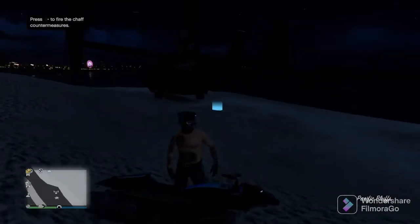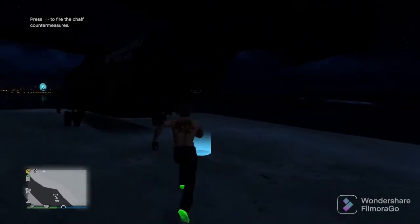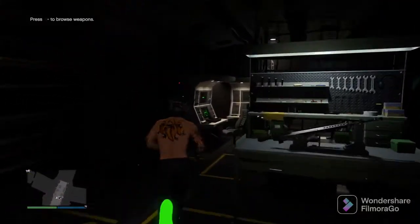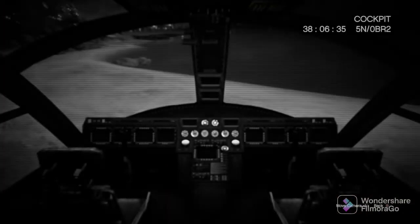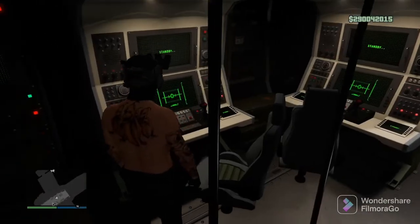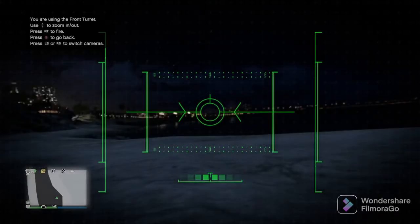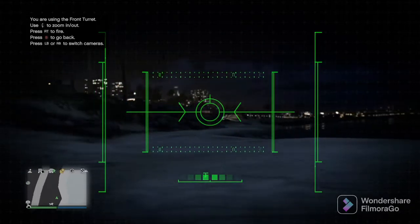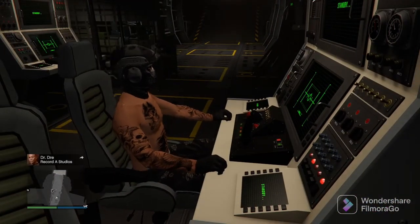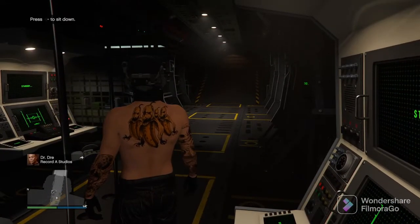Getting into the Avenger is another method — have a couple people jump in and get on the back gun turrets. The Avenger is actually faster than the Laser and the Hydra once it gets going up in the air. They're quick to maneuver, but if you have three people on the back gun turrets all firing at the same time, somebody is bound to get the kill or at least get the jet out of the sky and disable it.